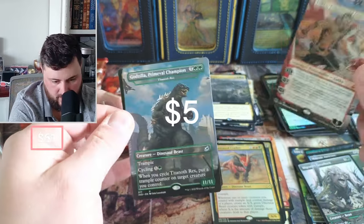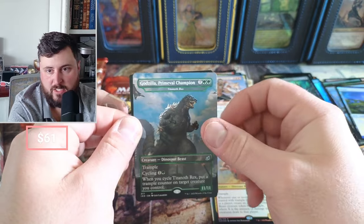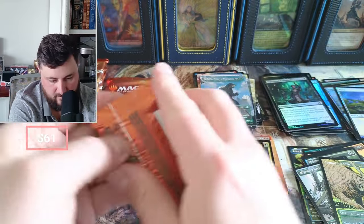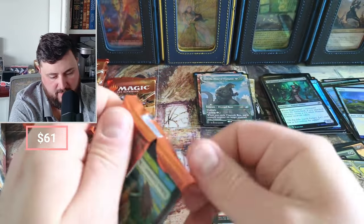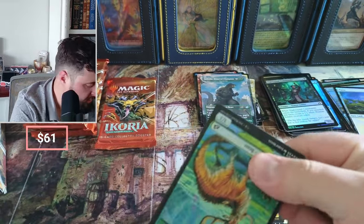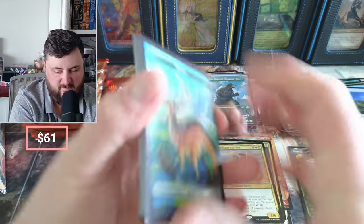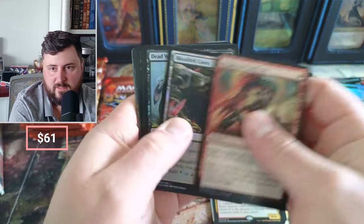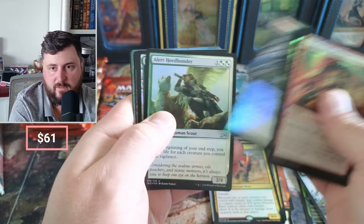Godzilla, Godzilla the Champion — nothing. Man, that was a nice hit in the previous pack in that last slot — pretty awesome. Beast, Reflux, Caves, Farfinder.